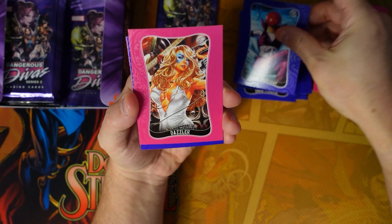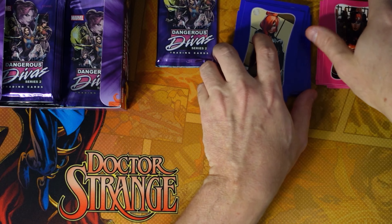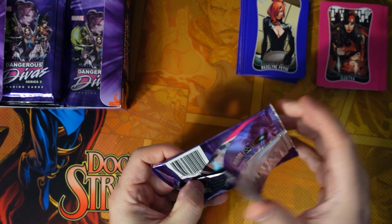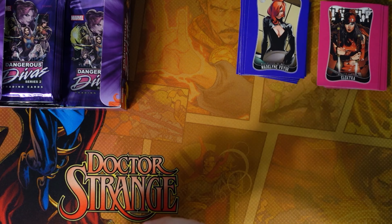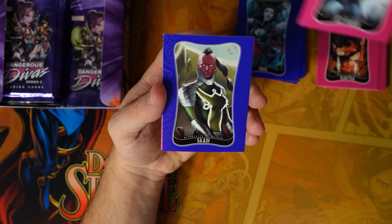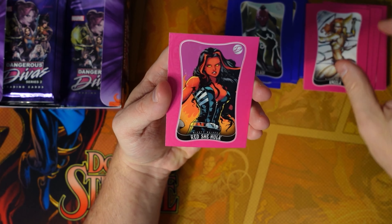We're already hitting doubles and triples — Ruby Thursday again, Dazzler, Madeline Pryor, Elektra — given this is only a 90-card base set. On the last box of Series 1 it was a 72-card base set and I was missing about four cards, so I'm guessing I'll be missing some here too. Umar, Jet Black, Skadi, Angela, and Red She-Hulk.